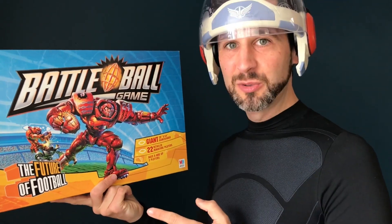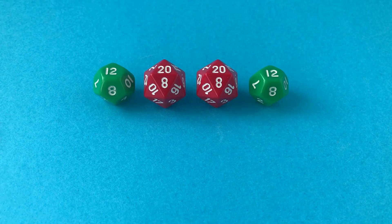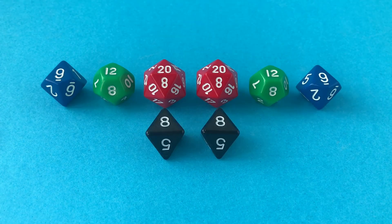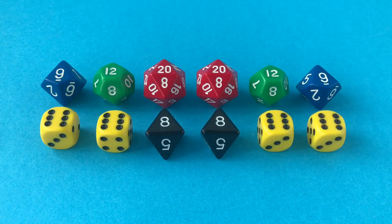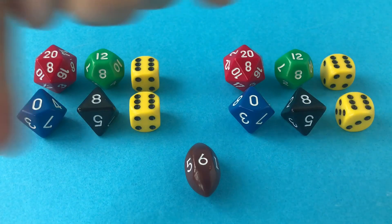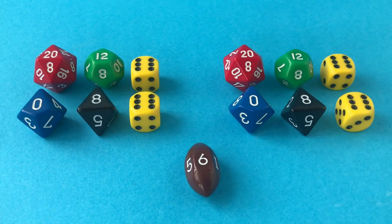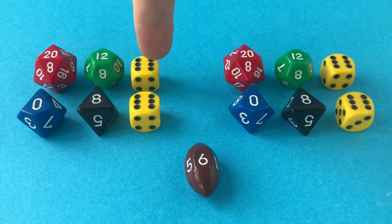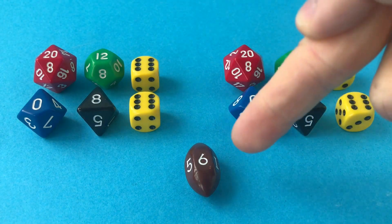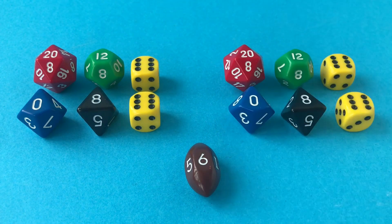Let's take a closer look. We've got two 20-sided dice, two 12-sided dice, two 10-sided dice, two 8-sided dice, four 6-sided dice, and a special 6-sided football passing die. Each player is going to take the same pool of dice with a d20, a d12, two d6, a d8 and a d10. The football passing die is only used in the advanced game.